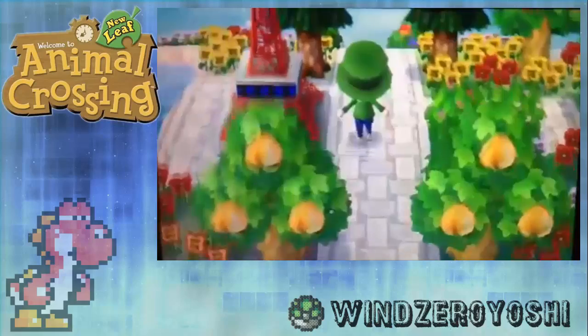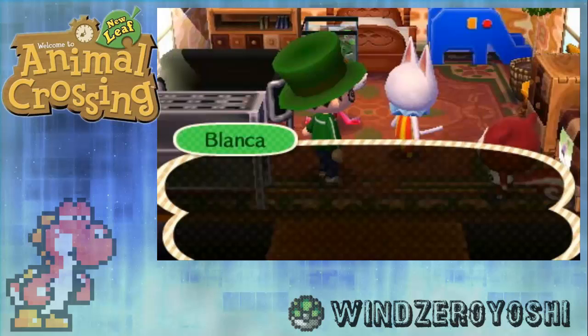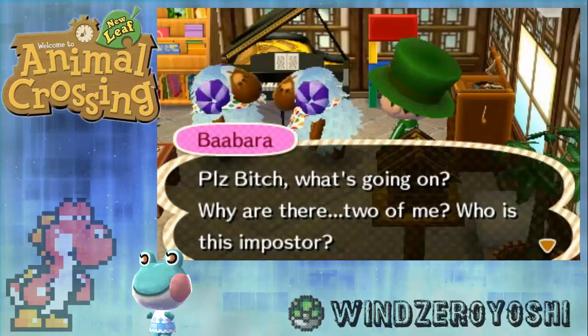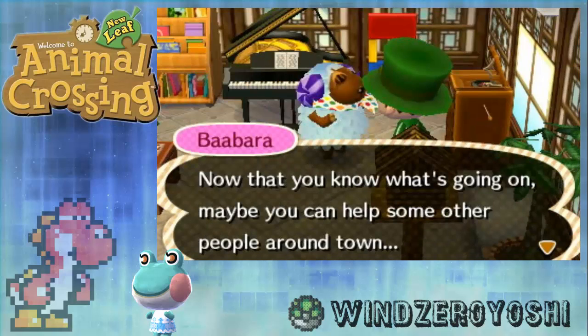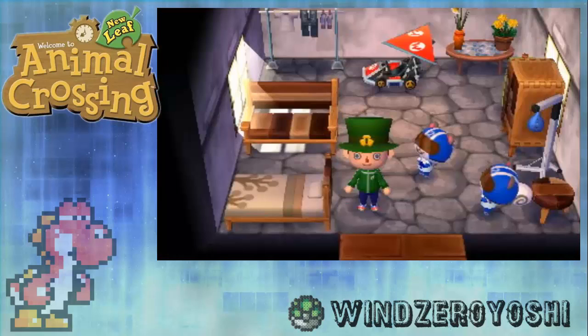In this event called April Fool's Day, there will be a villager called Blanca — a white cat with no face. She will go around your town entering all of your villagers' homes, and you have to find the real villager and kick out the fake one. If you choose the real one, the villager will get excited and give you his or her picture as a reward for finding out which one was fake and which one was real.